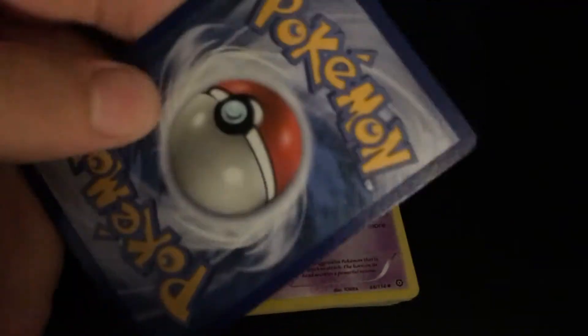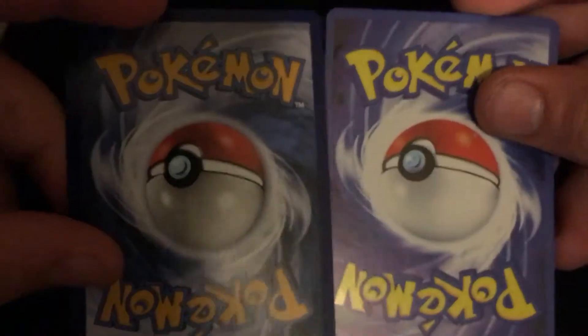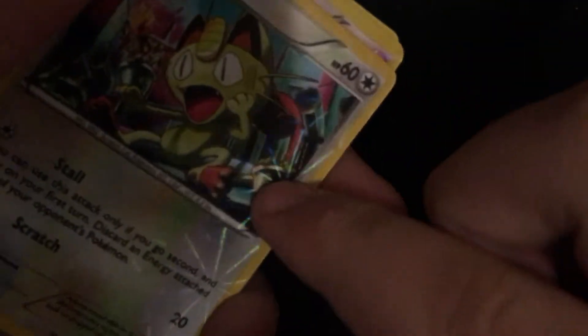This right here is a real Pokémon card and this right here is a fake. You can tell them apart because this one's like dark blue and this one's like light blue. I got these from my friend. You can also see these have shiny stuff on them.